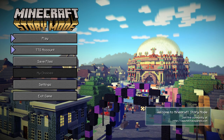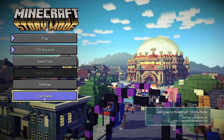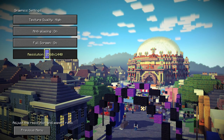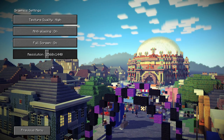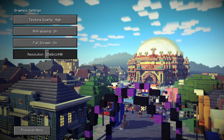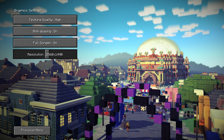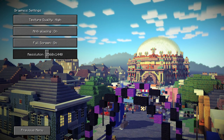Let's get started and take a look at what we have for choices first. We have Exit Game, and we have Settings, which is very important because my resolution was set to 1024 by 768 by default - it kind of screwed up my resolution since I run on both monitors. It tried to go full screen at 1024 by 768 then went to windowed mode. We've got texture quality high, anti-aliasing, and full screen - and that's it.